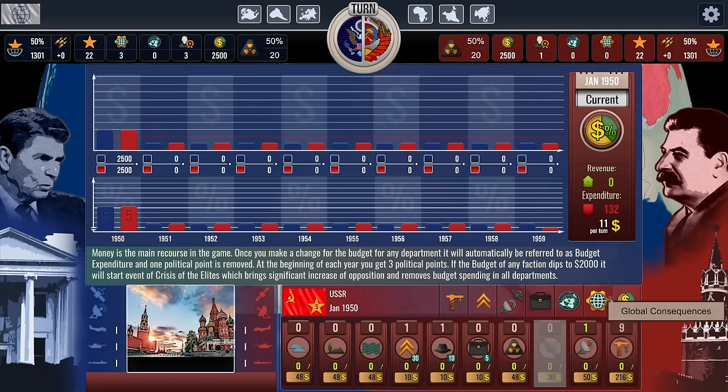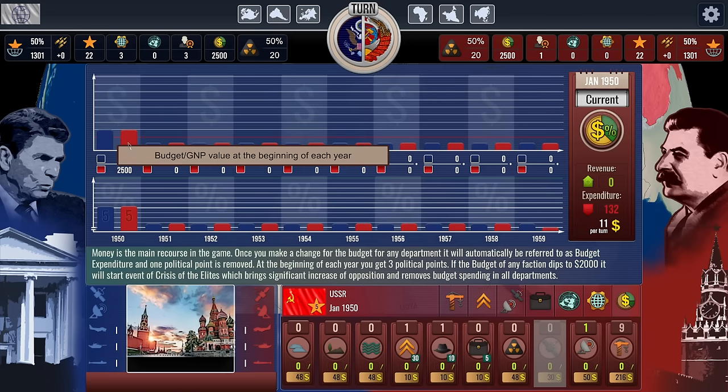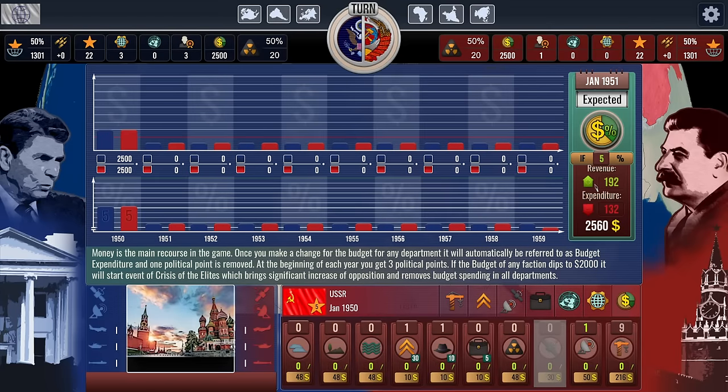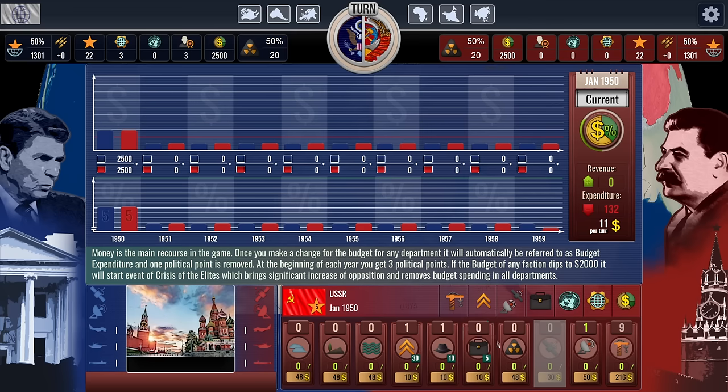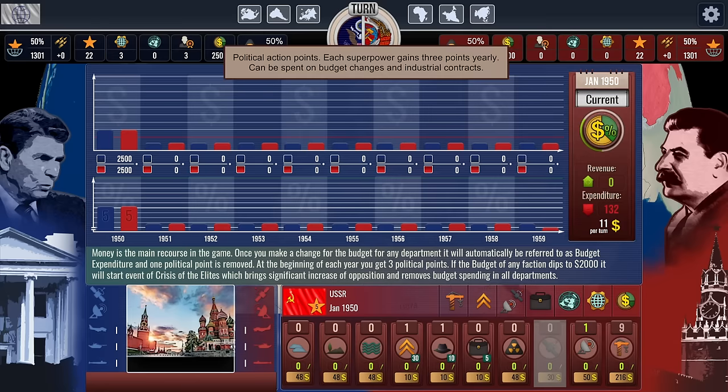Each side starts at 2,500 in their GDP or spending, which increases or decreases over time. Expected revenue is 192, expenditures are 132, so the GDP should go to about 2,560 based on estimates. We can also use political points to invest in economic growth, which will increase the rate our economy grows but reduces our ability to spend on military technology. We've already committed one tech point to the space race, so I think I feel OK investing in the economy with our last political action point.